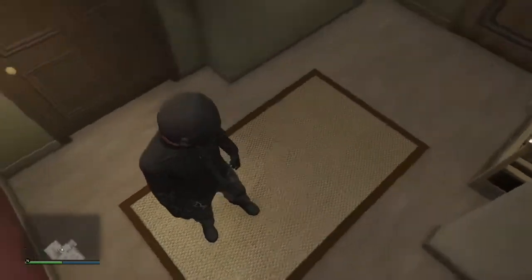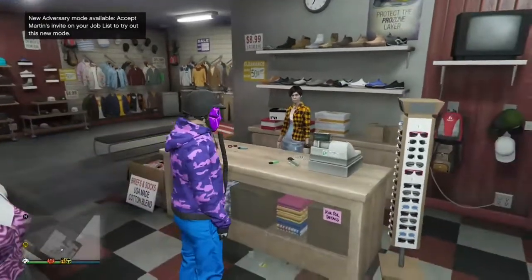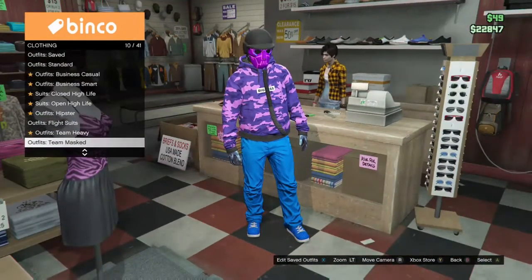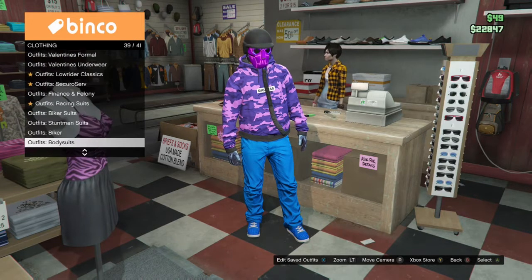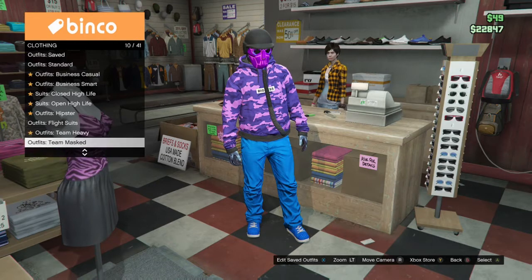It's gonna be how to get the flight suit bottoms. To get started with the glitch, you're just gonna go over to the outfit section of any clothes store, and you want to go down to heist coveralls.